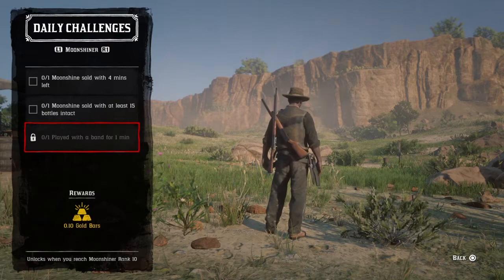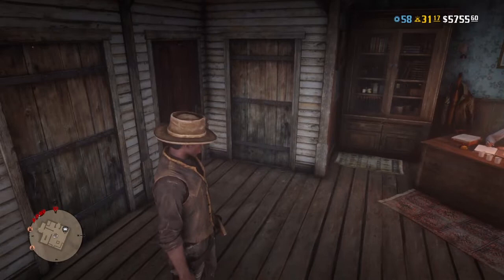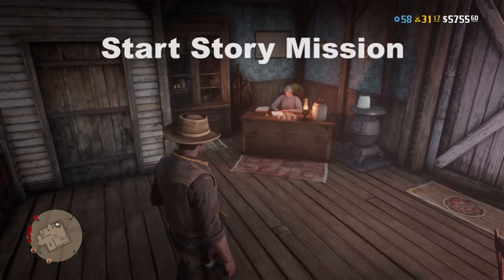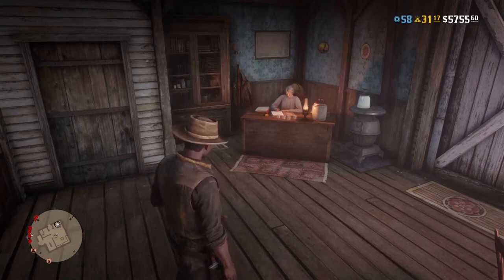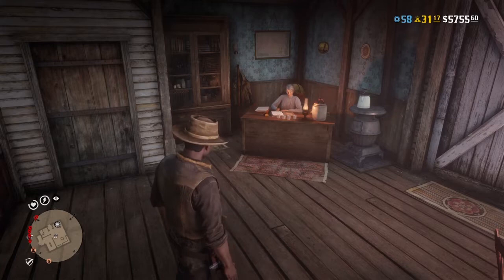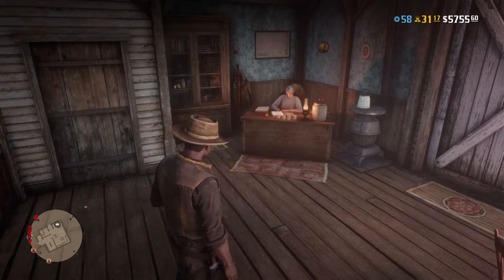You want to time everything perfectly. When you come to the moonshine shack, go downstairs and set a batch to begin cooking. Then come upstairs and see Maggie and do a story mission. Especially if you haven't completed the story, do a storyline mission because those missions take about 25 to 30 minutes to complete. Once you're done with the mission you'll come back to the shack, your moonshine will be ready, and you can do a moonshine run.